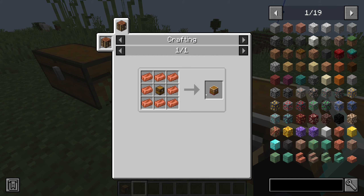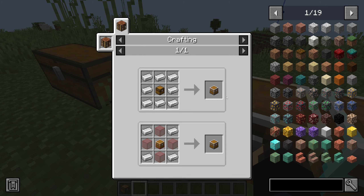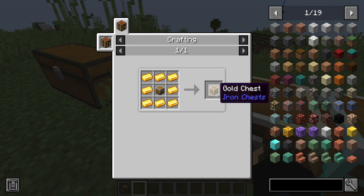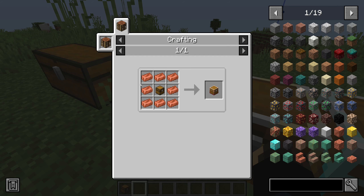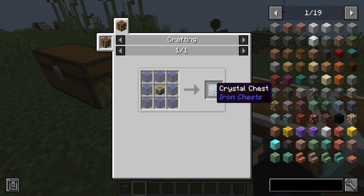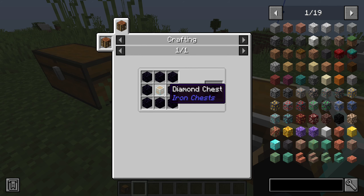Pretty simple and self-explanatory. You put a chest in the middle and put whatever element you want around it. For instance, for an iron chest you put the chest in the middle and iron all around it. Gold chest — same principle — take your iron chest, put gold around it. Diamond chest uses two diamond blocks and stained glass up top. Crystal chest uses diamond stained glass all the way around. Sitting chest uses obsidian all around with diamond in the middle. Dirt chest uses a normal chest with dirt around it.